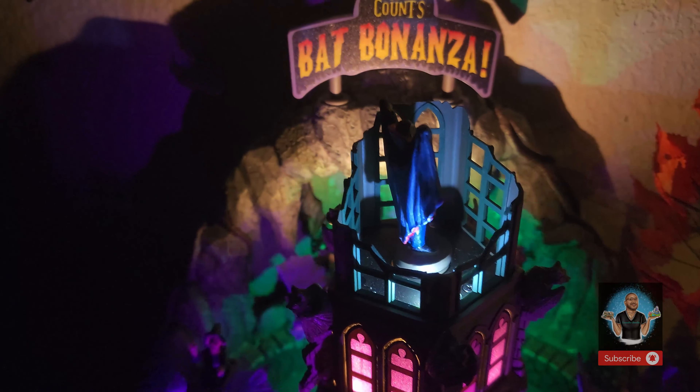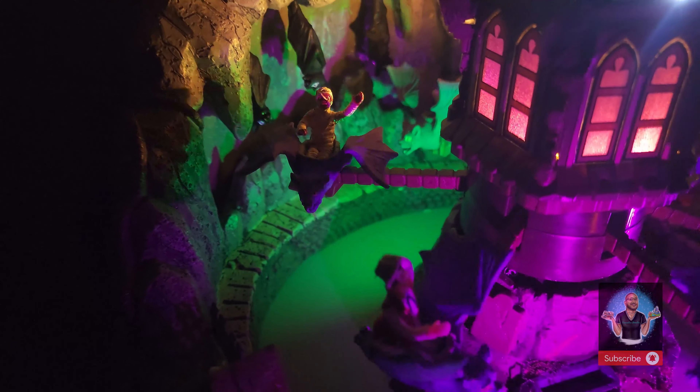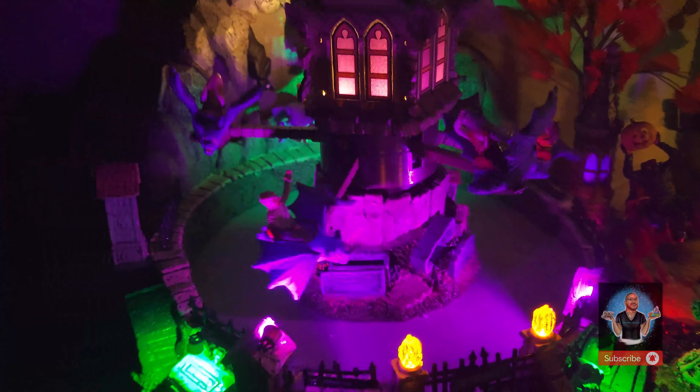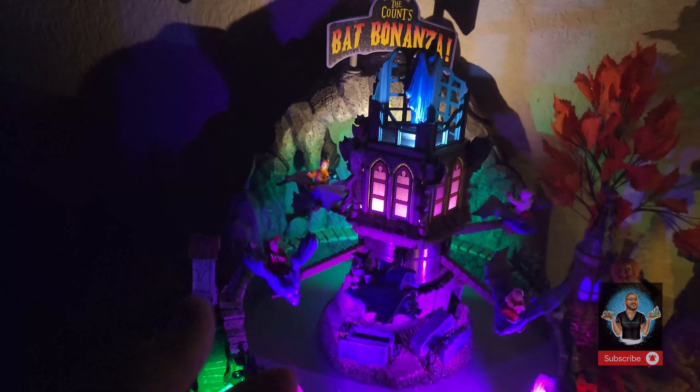Look how beautiful the details are: you have the rotating Dracula at the very top, these gorgeous tinted glass windows, and all the riders on these bats. This mechanism is incredible — when you power it off and back on, they literally retract back down and come back up. We also have some wall portraits.